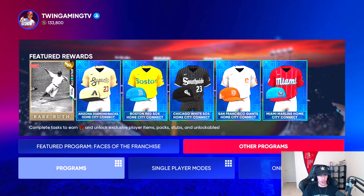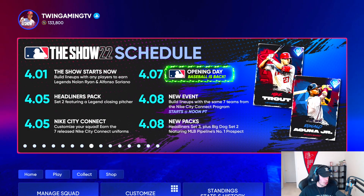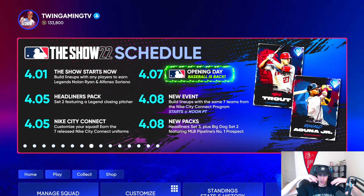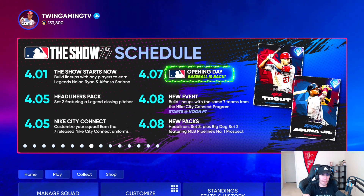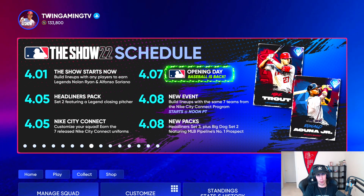I'm really happy with this program — it's a good first program of the year. What's really exciting and what I'm looking forward to is later this week: on April 7th, Opening Day is back. If I had to guess, we're going to get an Opening Day program with two or three really solid 90 to 92 diamonds. I would assume a program where we can earn diamond cards, and I'm really looking forward to seeing what that is come Opening Day.